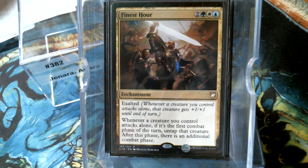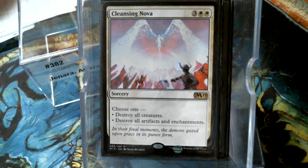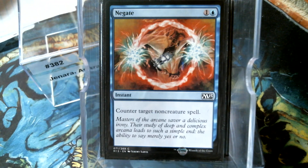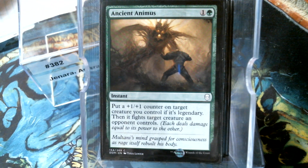Let's look at some removal. Not too many board wipes - Day of Judgment and Verdict. I'm not running counterspells real heavy - Voidslime, Render Silent, and Negate. Of course there's our Naturalize. Ancient Animus is worth talking about - is this not exactly what we want to do? It's like they made this card in Dominaria for Jannara years later. This is removal - exactly what I consider it to be.